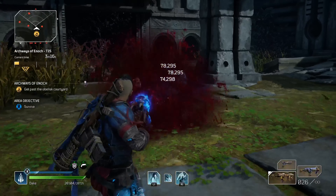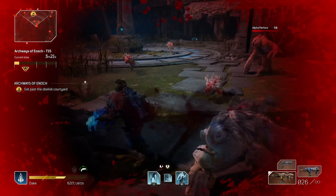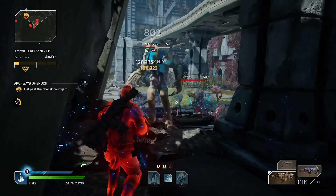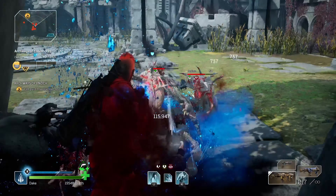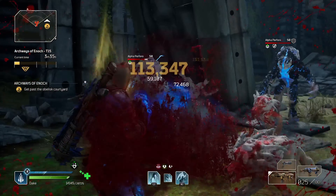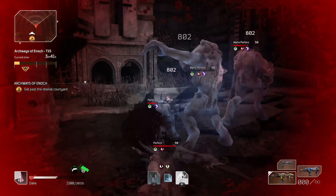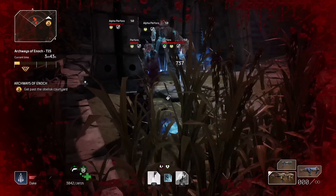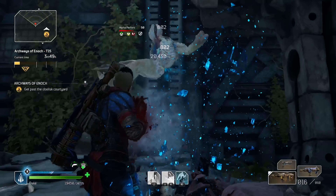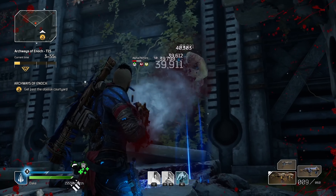Everything else needs to be focused on firepower, cooldown reduction, close range damage and have some sort of mod you'd find useful on them. Let me show you what I have on mine and then you can either go farm something which is your preferred choice or look for something similar. The choice is yours. Please note that these are for beginner level and you can incorporate other mods if you have them to improve on the build.